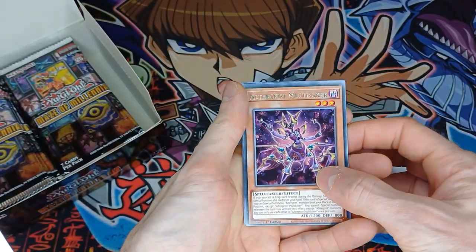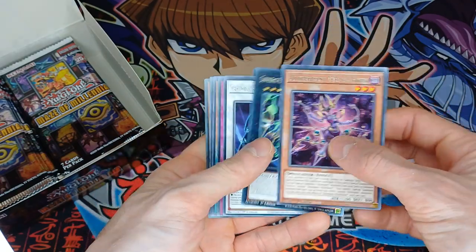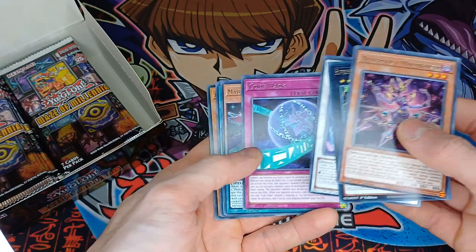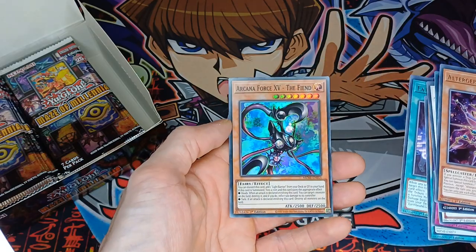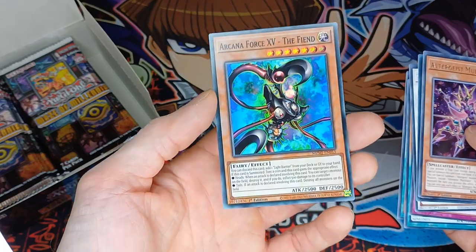So we have Auto-Ghost to start with, some Supreme King Dragon Dark Rebellion, Earthbound Servant Geo Gremlin, a Code Hack, a Majuspector Crow Yatta, Earthbound Geoglyph, and then Arcana Force 15 The Fiend. Does look pretty nice artwork.